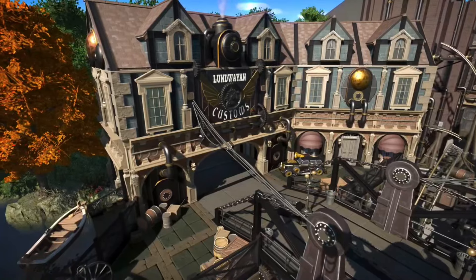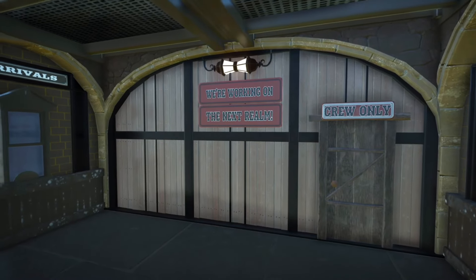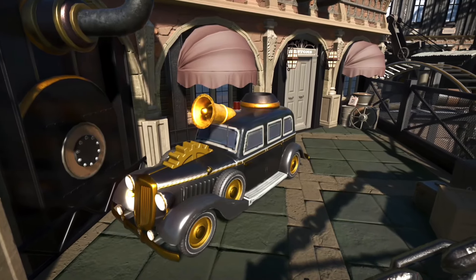If we go further down this street, you will find the Lundweiian Customs, because they love to travel a lot in order to explore the other realms. This will be the portal to a new realm sometime in the future, so make sure not to bring undeclared ghosts from there. Otherwise, this custom steampunk police car will chase you around the city.